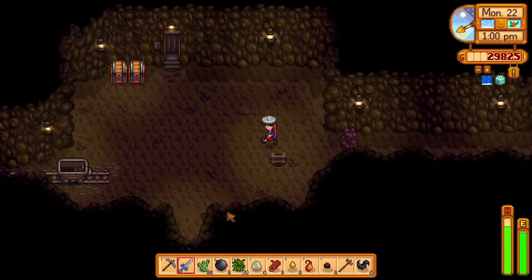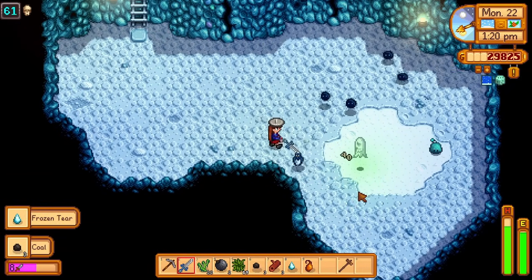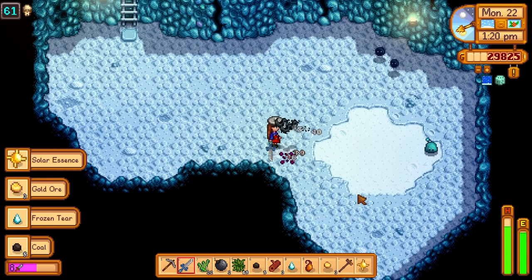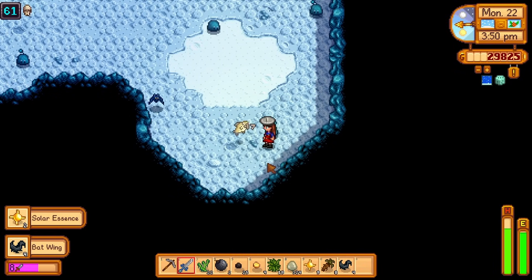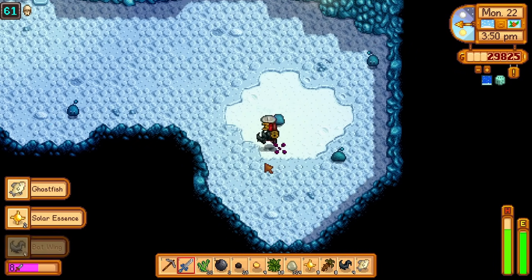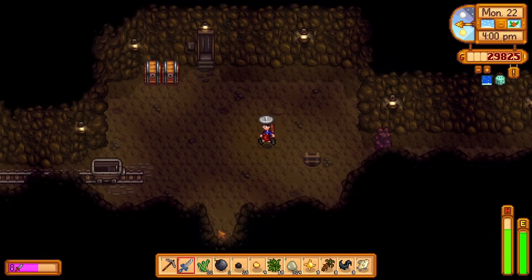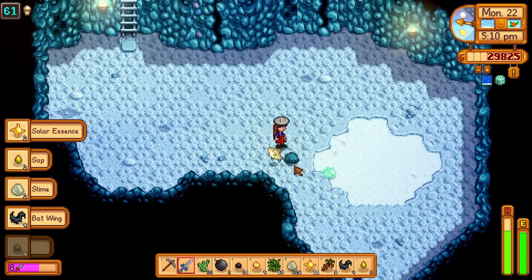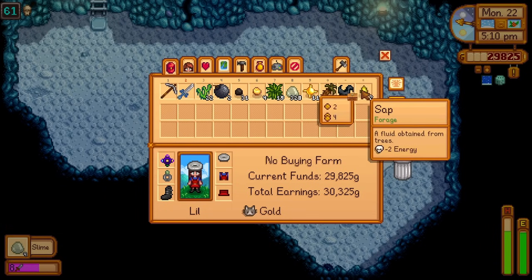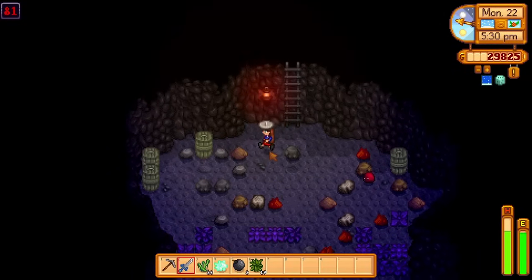We found an infested floor so we can just reset floor 61 over and over and hopefully get a ghost. First ghost down — no ectoplasm, that's a shame, but we move. Oh, it was a ghost fish — I thought that was the ectoplasm, it tricked me! We've killed quite a few now and we're still not getting one. Another ghost fish... but there it is — the ectoplasm! I was truly just about to give up. I'll take that to the wizard tomorrow and keep grinding fiber today to not waste this good luck day.